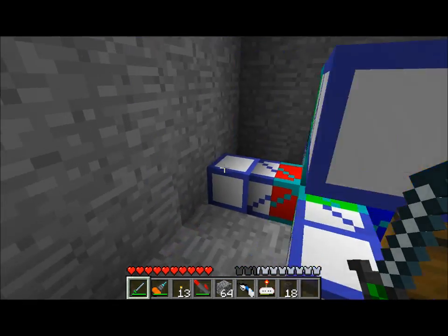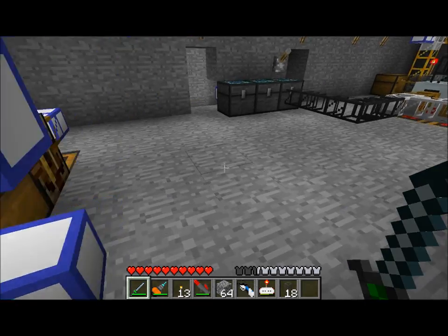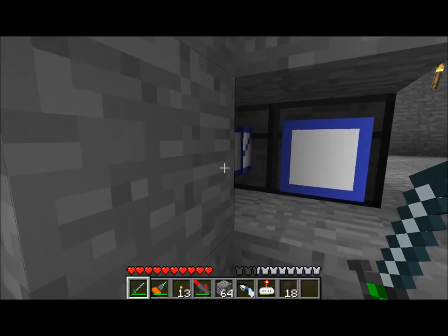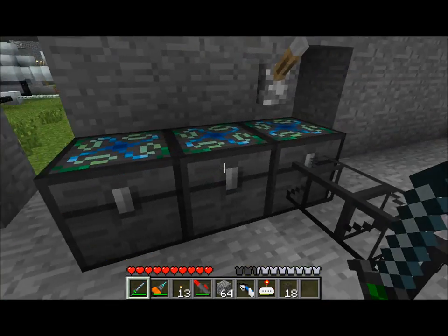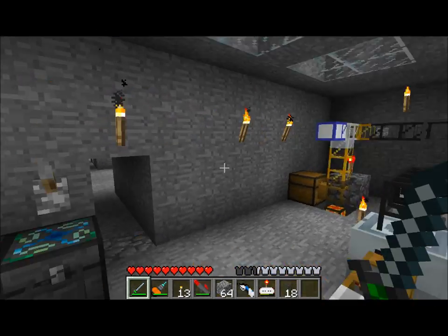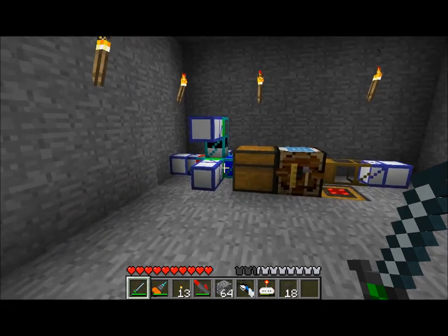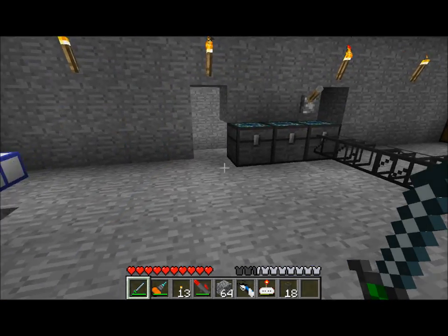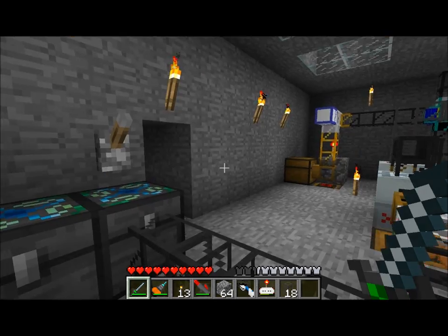Any other items go out through the red pipe because red doesn't have an output, and that goes to frequency 6, which is actually right here — this other chest right next door. And this is any random miscellaneous items that it happens to dig up. You can see there's a bunch of random stuff in there. So basically, any items that come through this system that are not supposed to be macerated automatically get routed through this piping system. Cobblestone gets compressed down into diamonds, any other miscellaneous items get thrown in here, and dirt is sent back to my recyclers.